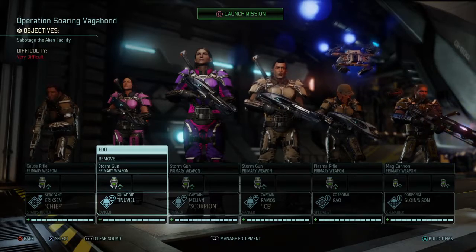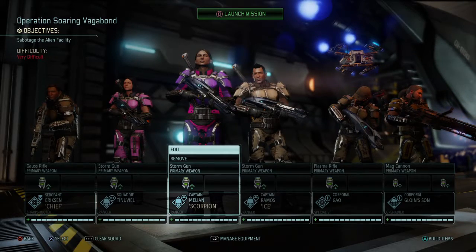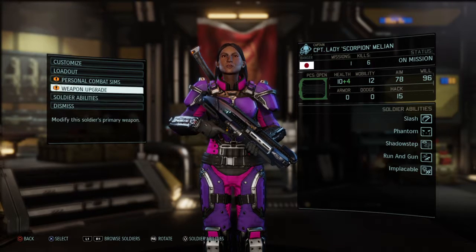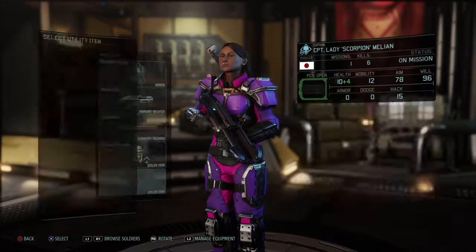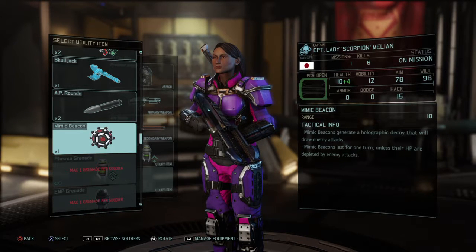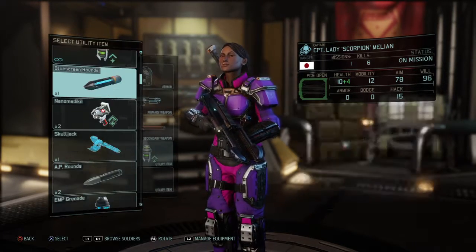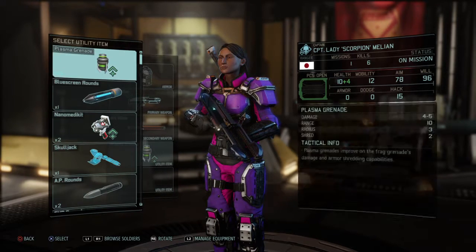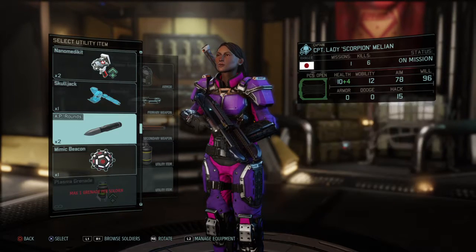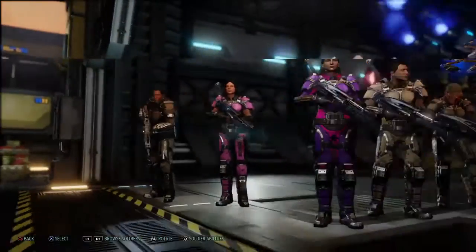This is going to be a specific mission. She is our main person here. There are weapon upgrades but we're not going to do them today. We're going to get in here real quick and set up her utilities. We have the Skulljack, AP rounds, and a Mimic Beacon. Let's replace her Grenade and give her the Flashbang. We've got Blue Screen rounds which are EMP Bursts — we don't need those. We've got AP rounds, two of those, so we're going to take one of them.